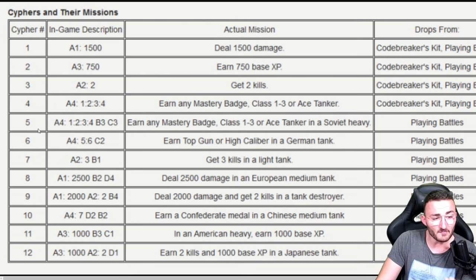Cipher number 4: earn any mastery badge — first class, second class, third class, or ace tanker. Cipher number 5: earn any mastery badge in a Soviet heavy tank. Cipher number 6: earn top gun or high caliber in a German tank. Cipher number 7: get three kills in a light tank.